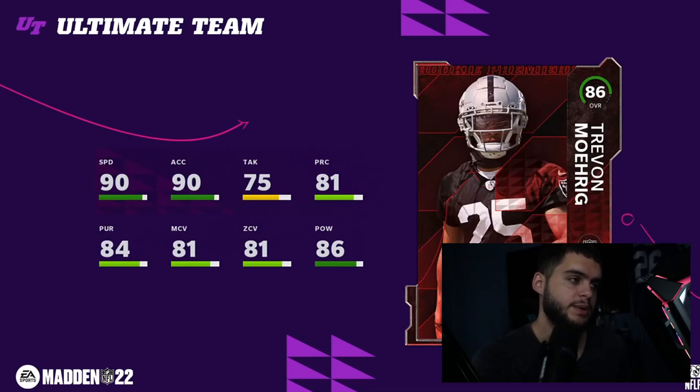At number three we have Trevon Diggs. With 90 speed, he's a fast user safety to start the year — just like Isaiah Simmons last year. Usering felt a little slow in the beta, but take that with a grain of salt. He's not just athleticism: 86 hit power, 81 zone, 90 speed, 90 acceleration, 81 man coverage, 84 pursuit. Trevon Diggs is probably the best safety in the game speed-wise day one.